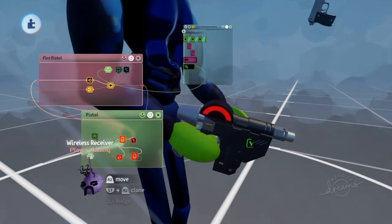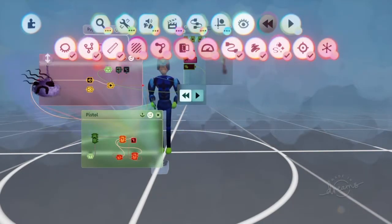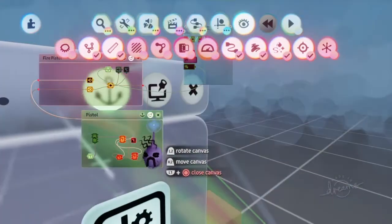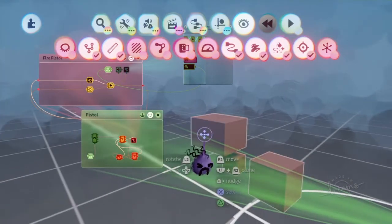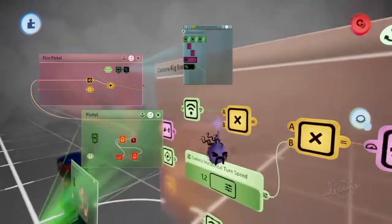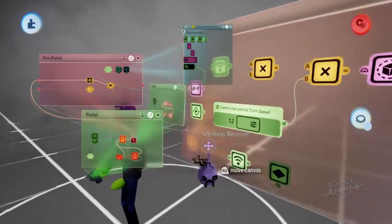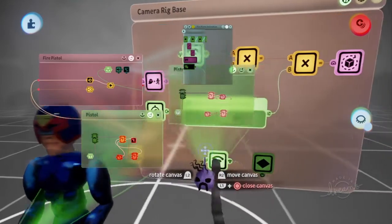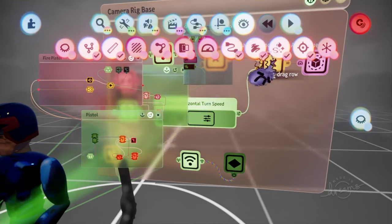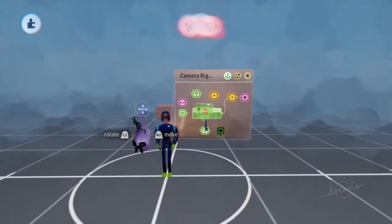Is it something in the camera rig that actually does the damage? Because that just all looks like camera movement stuff to me. I don't know what the hell is going on — please help. Oh, I forgot to actually show what happens when I use it.